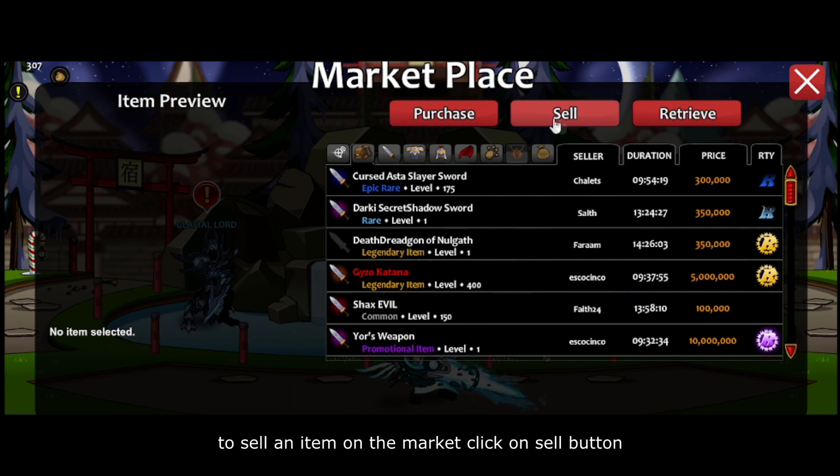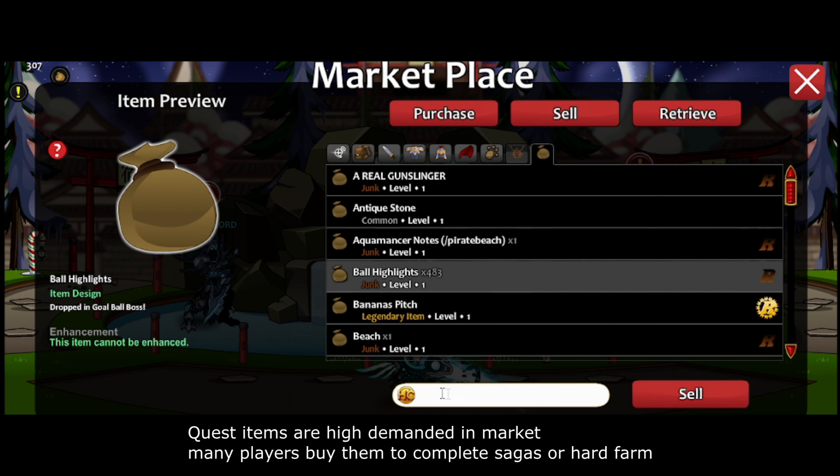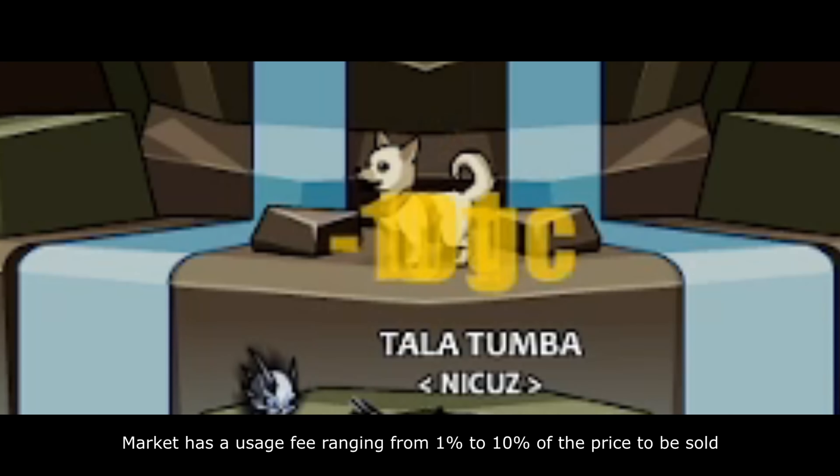To start your sales on the market, you click on the sell button and choose an item you want to sell. Many quest items are in high demand on the market — many players buy them to complete sagas or hard farm. The market has a usage fee ranging from 1% to 10% of the price to be sold.